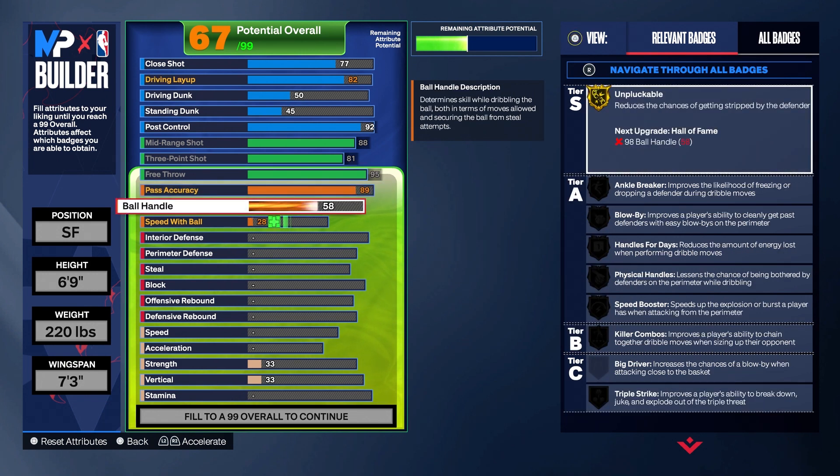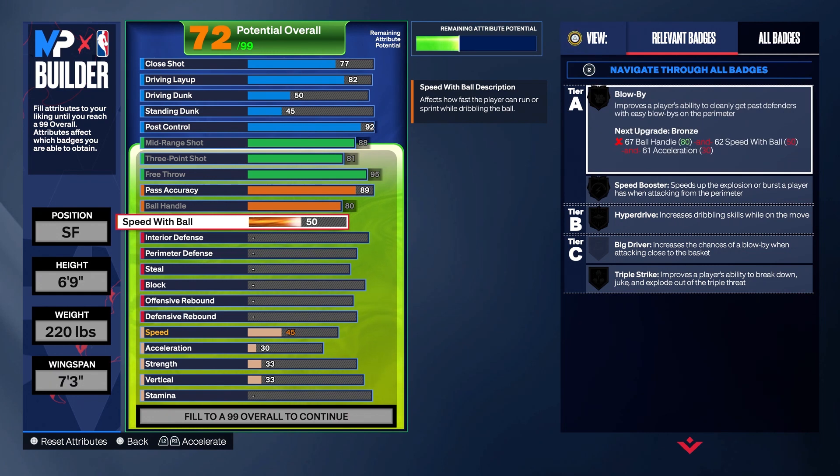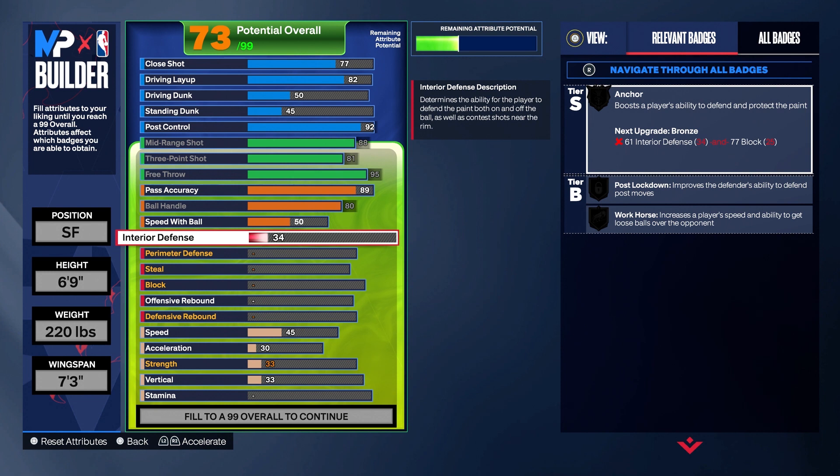Ball handle we're gonna go 80 and speed with ball we're gonna leave at 50. Interior defense 74 — this is a small forward build and I play a lot of rec, so sometimes you'll be put at the four. This build is gonna be able to hold its own in the paint with a 74 interior defense.